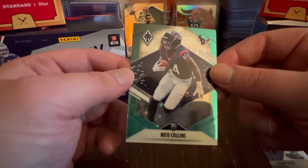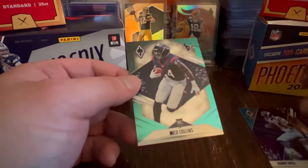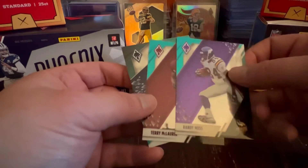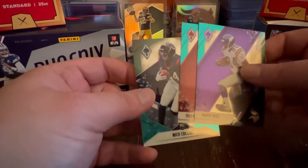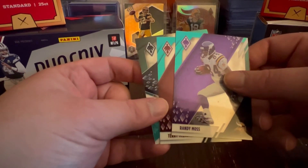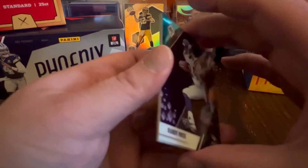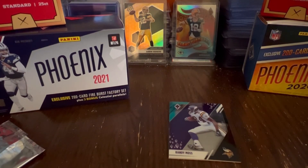That is going to be it, guys — just a nice three-card pack. I'm sure people are going to be selling these on the secondary market, so check eBay if people aren't breaking these open, or feel free to check out the Fanatics website, fanatics.com. I believe these team set boxes are $80 a pop. You get all 100 rookies — you'll get the Mac Jones, the Trevor Lawrences, the Zach Wilsons — you name it, they're gonna be in there.